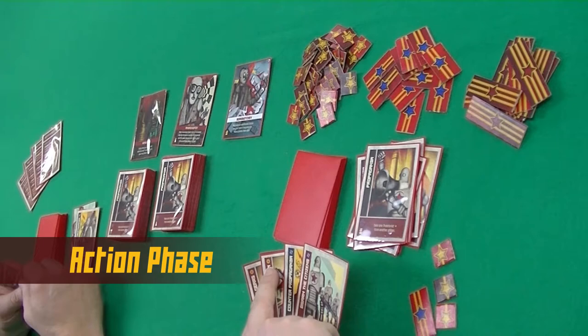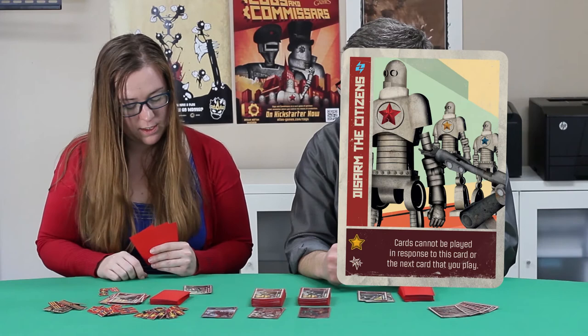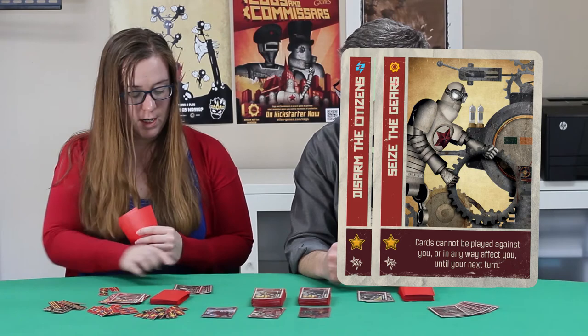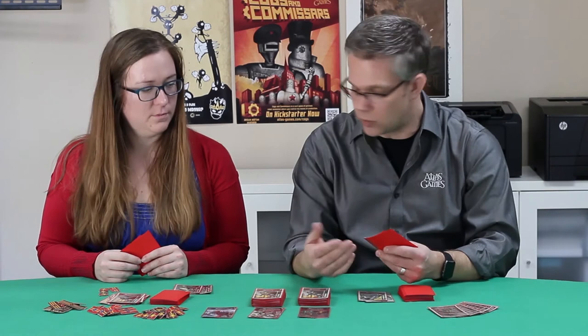After we are done with Propaganda and Counter Propaganda, what is next? Next comes the Action phase. There are two types of cards: Action cards, which have the little gear in the corner, and Blitz cards, which have the Lightning Bolt. You can play Blitz cards at any time. I'm going to play a Blitz card, so cards cannot be played in response to this card or the next card that I play. Then the last phase is the Action card — with the gear — and now cards cannot be played against me, so this card can't be countered and you can't play any cards against me until my next turn. Even if I had a Blitz card that could stop your Seize the Gears, I cannot do that, because your Blitz card preempts that and prevents me from doing it.